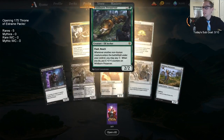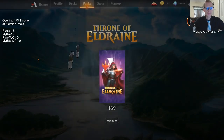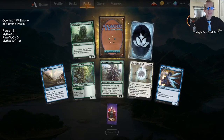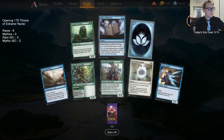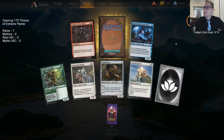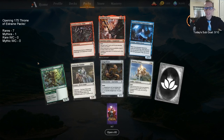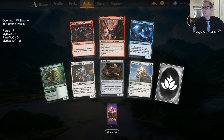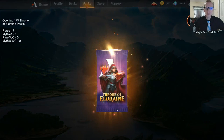We have a good assortment of colors. Already our first two-of. Happily Ever After is not easy to abuse. Folio of Fancies — seven rares in a row means this one's got to be a mythic, right? 100% chance... nailed it, 100% chance. Well, we didn't actually have 100% chance, but there it is. Ember Cleave — it's a good equipment. You don't see many six-mana equipments played in standard, but that one definitely could be.